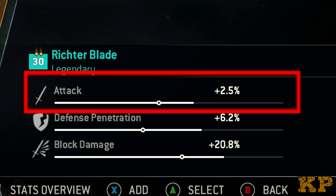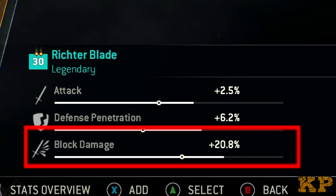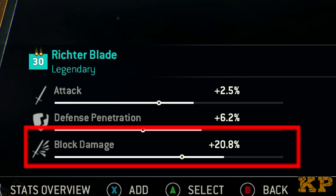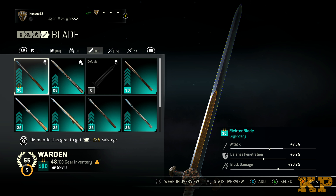Usually in about three and a half heavy hits I can kill somebody no problem, so attack is very important. Defense penetration — I really enjoy that because when you're coming down to that person who has very low health and they try to parry you, your sword just goes straight through, so it helps a lot. Block damage — I have that up quite a bit because I like that chip damage. I'm thinking about changing this one a little bit; I want my attack up just a little bit more and maybe my block damage down just a little.